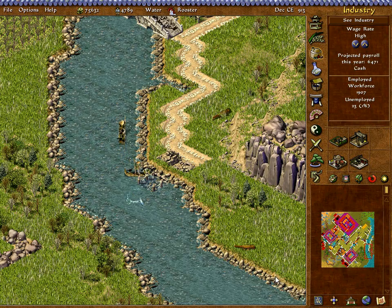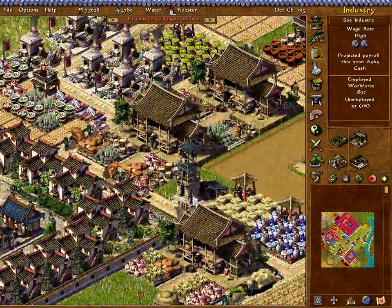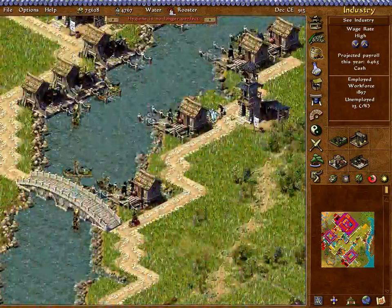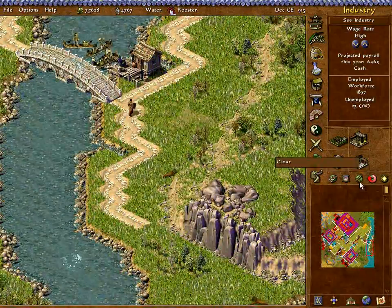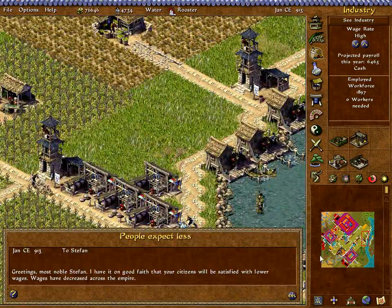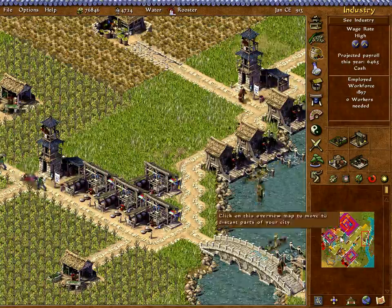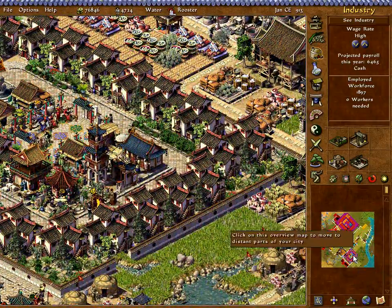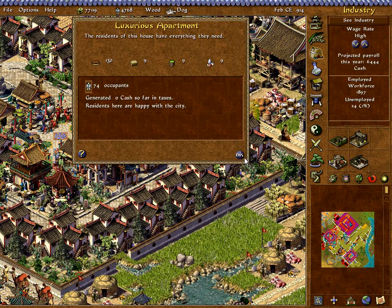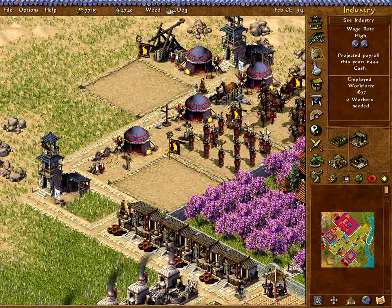I don't even know if I need the fishing quay — I definitely don't need it. Screw that and the road as well. Let's speed up the game a bit. There's a housing shortage, which is perfect, though there's one house causing me trouble. I don't know where.